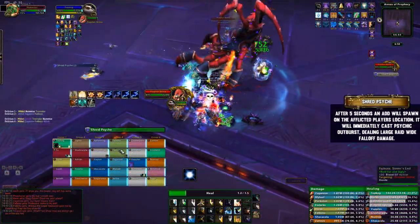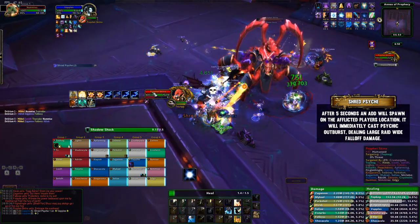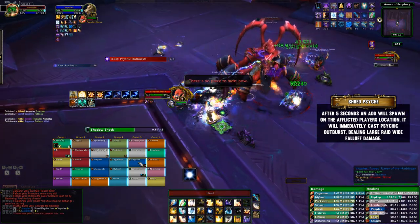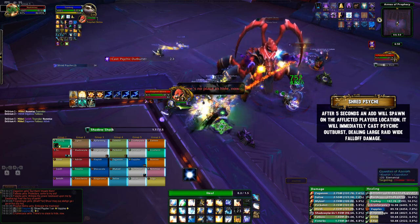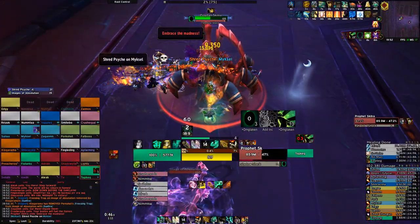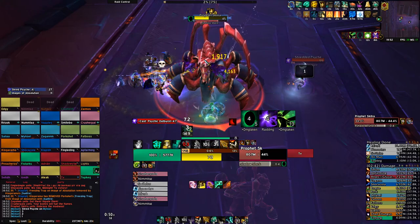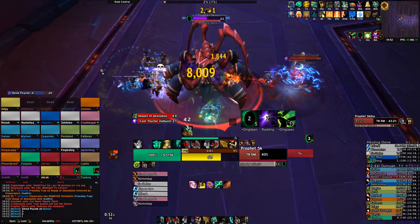Shred Psyche is applied to a random player, and after 5 seconds it will expire and spawn an add on top of that player's location. This add will immediately begin to cast Outburst, which deals gigantic raid-wide damage that is reduced by distance drastically. Having the raid stand away from the boss and having the player with the debuff move to the opposite side of the boss to spawn the add generates enough distance for this damage to be manageable.